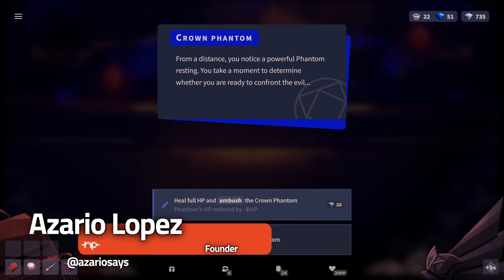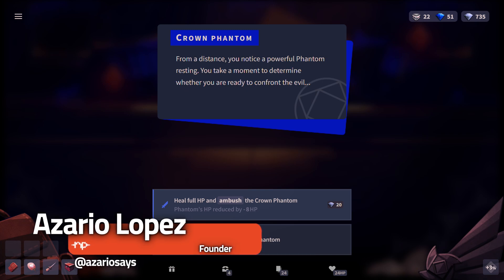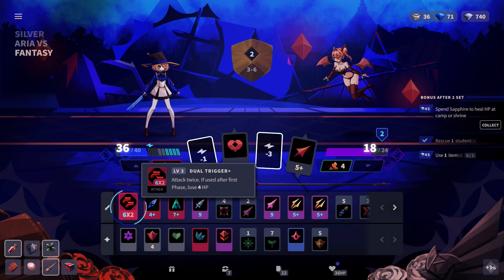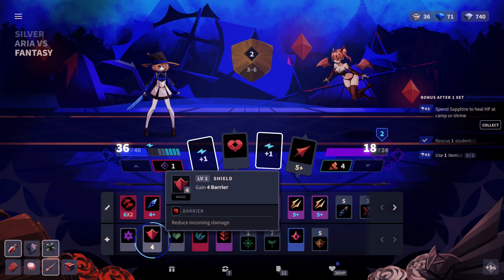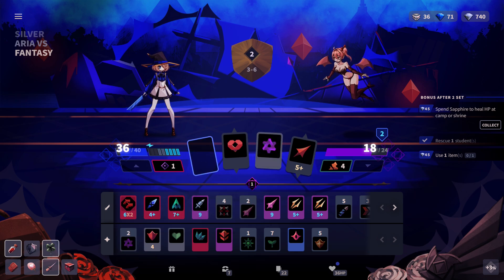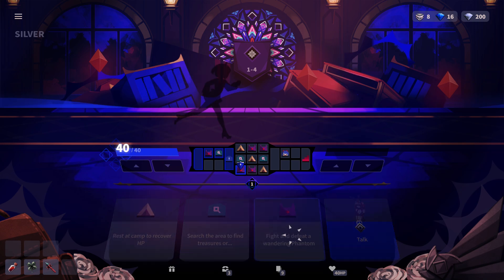As more games demand players' time and concentration, I'm always on the lookout for bite-sized experiences that offer fun in shorter bursts. The newly released Phantom Rose 2 Sapphire seems to embrace this concept with its short rounds of deck-building combat, enriched by a dark narrative and charming characters. While technically a roguelite, the game adeptly balances progression and challenge.